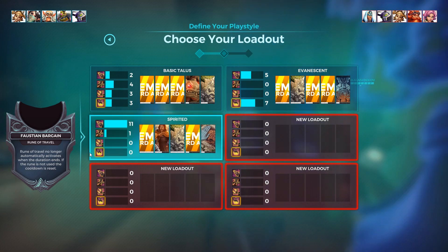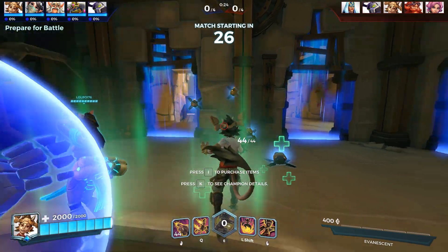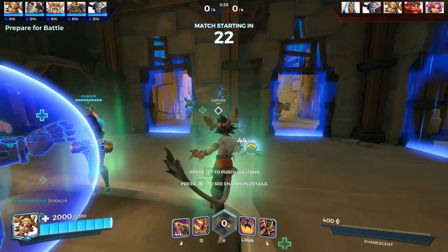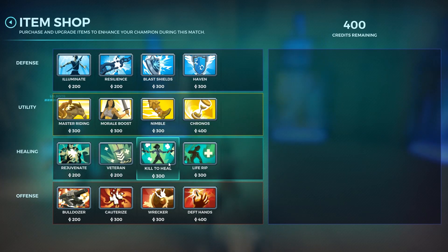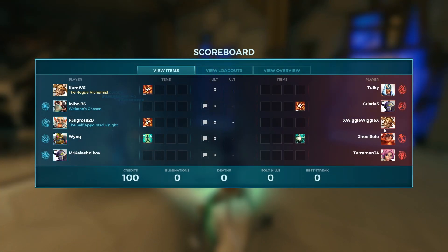I'm going to try out Faustian Bargain for the infinite level 3 nimble. The loadout: 32% movement speed while Rune of Travel is up, increase ammo count by 9, Rune of Travel heals me. For items: we don't really need Chronos, Life Rip would be okay, we don't need Nimble since it won't stack properly, Chronos we don't really need — Cauterize would be pretty good against many enemies, so we'll start off with Cauterize.